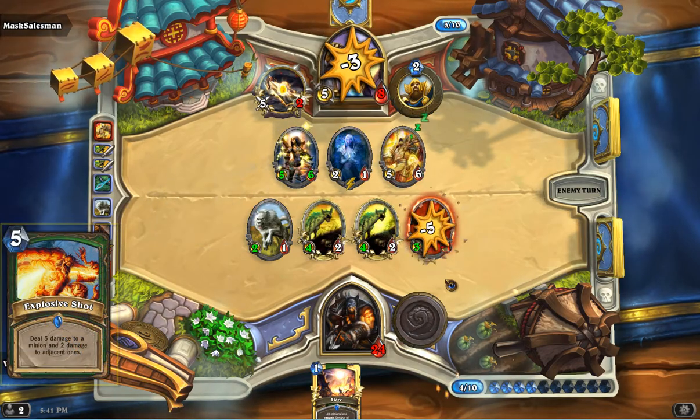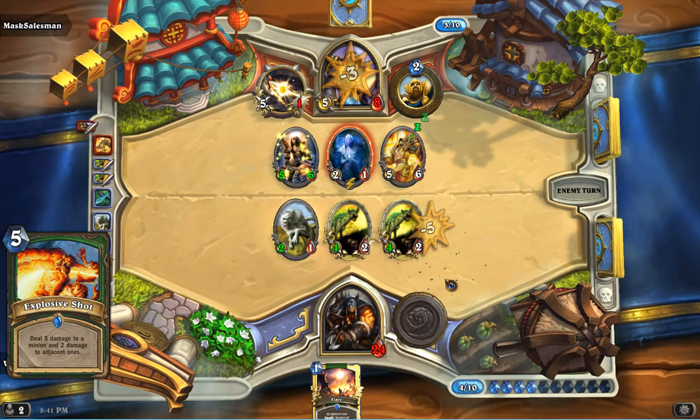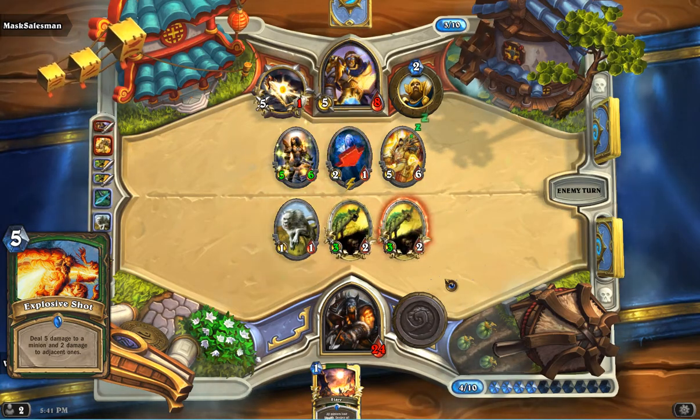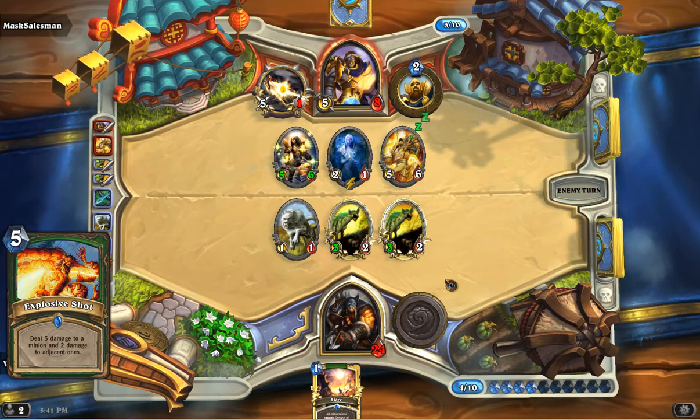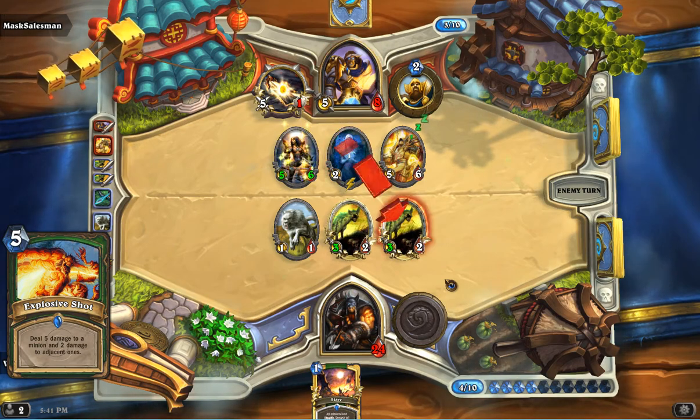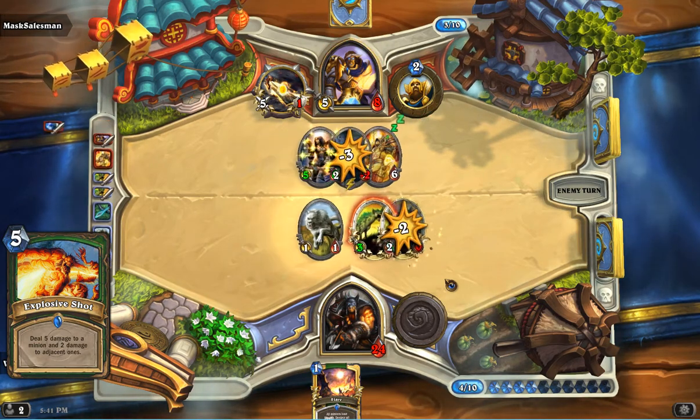After that, we've got a little removal — Explosive Shot. This is just a fantastic removal card: five damage to the center target and two to the adjacent ones. Really, really solid, does work. Just to keep that little bit of extra control that you might need to push through your minions and charge the opponent down.